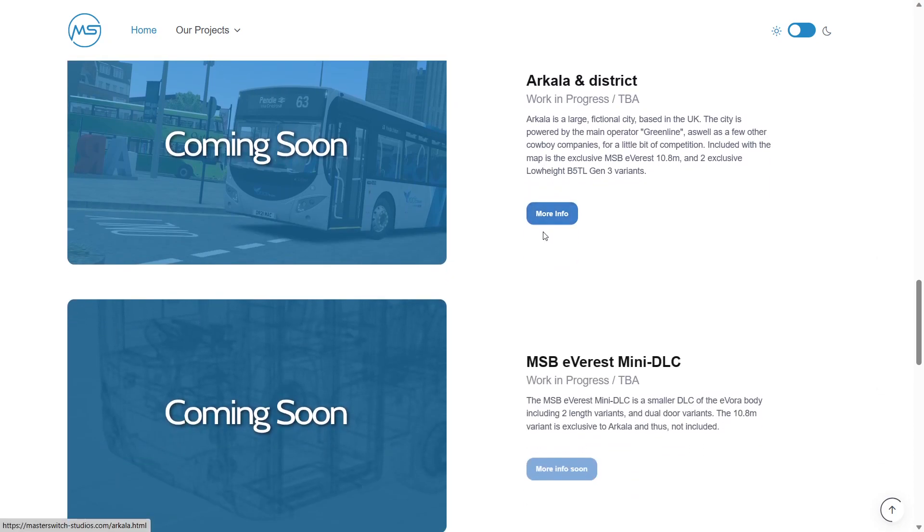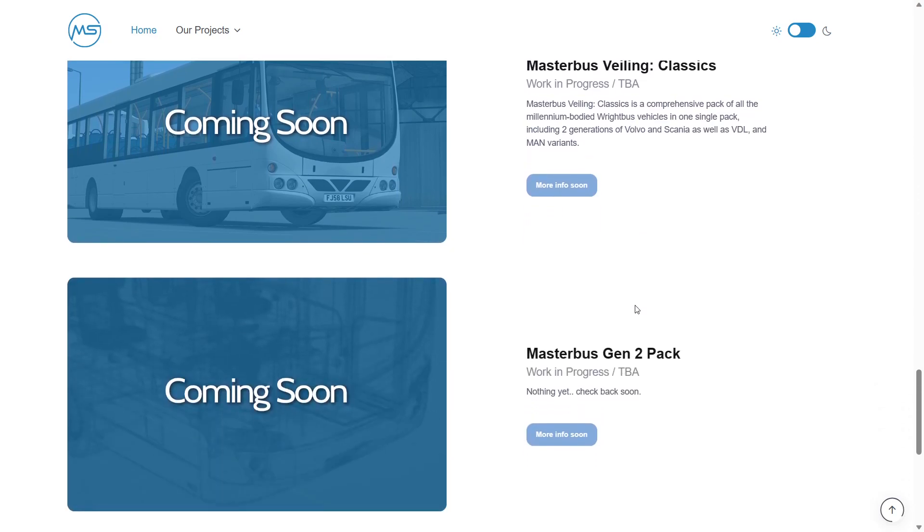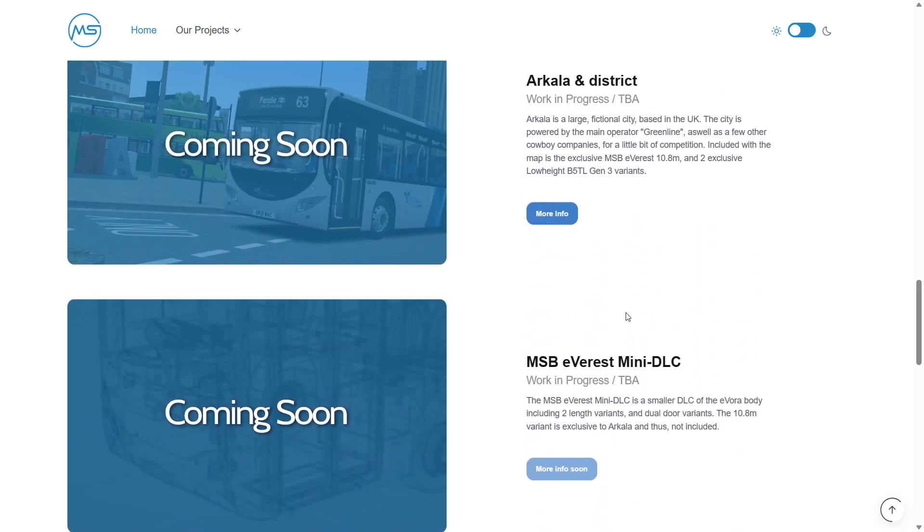And then it's Arkala and Dystic, then the MSB Everest mini DLC, then the Master Bus availing Classics, then the Master Bus Gen 2 pack. I think that's how they're doing it.